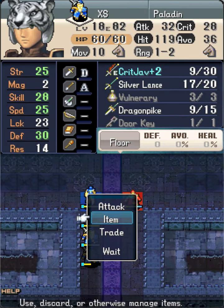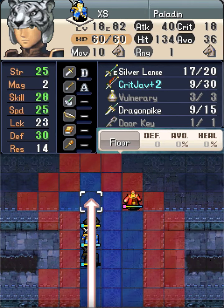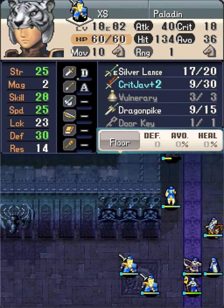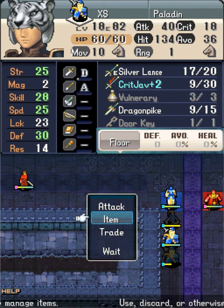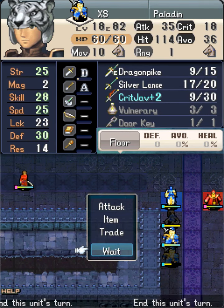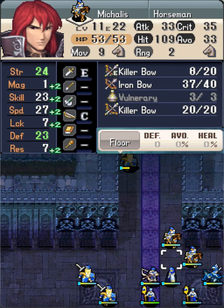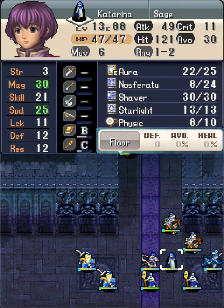After this, Chris moves in front of Fina to protect her from the 30-speed Swordmaster on the left side. I swap Chris's weapon to Dragon Pike so that he will leave that Swordmaster above half HP to avoid triggering Fortify.